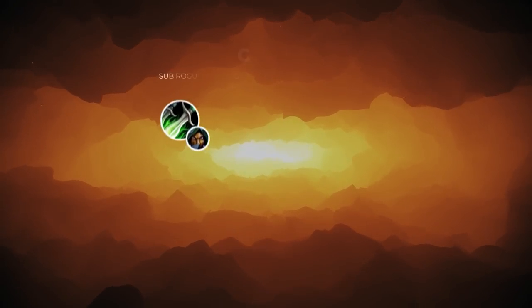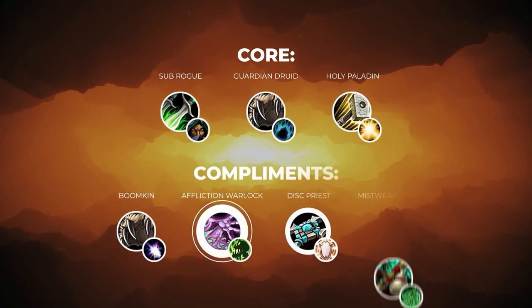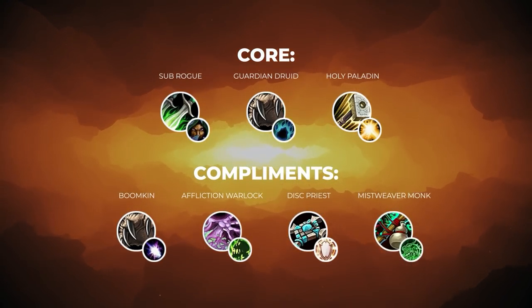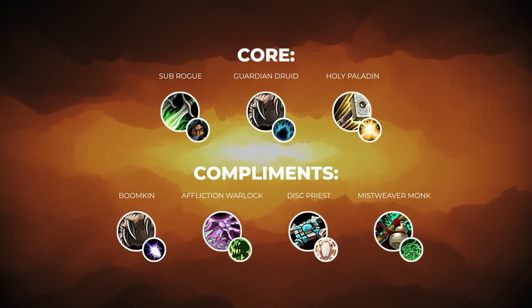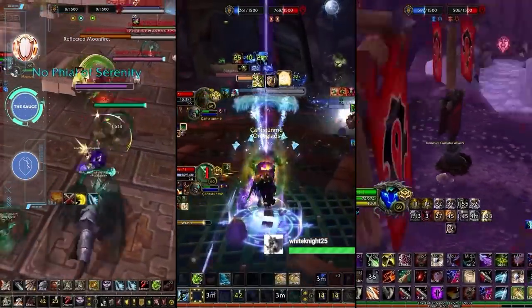So just to recap, your group at this point should include the core elements of sub rogue, guardian druid, and holy paladin, while also including important components like boomkin, affliction warlock, disc priest, and mistweaver monk. That still leaves three available slots, so let's figure out the best way to fill out your RBG group. This is the part where you can really start developing the sauce for your team, and there are a few different archetypes you can run.